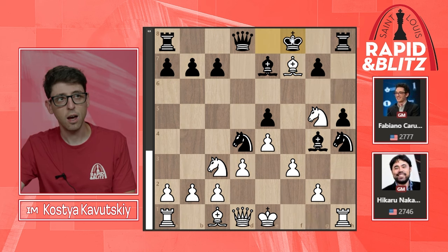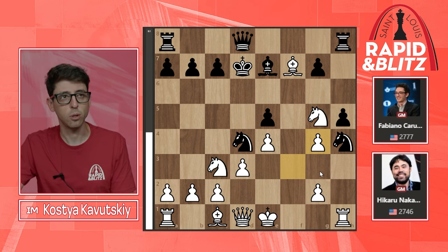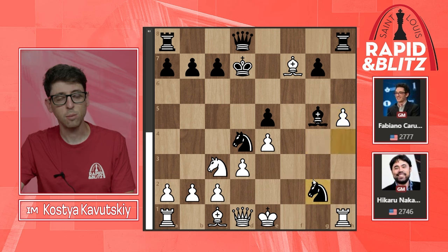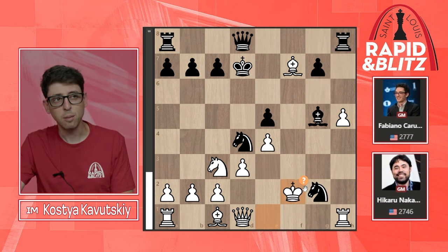Kf8 was the better move; not sure why black rejected this one. Perhaps black wanted to leave the square open for the rook. So we get Kd7, fxg4 — at this point both players are out of their book and on their own, prone to mistakes. White takes the bishop, Bxg5, takes on h5, black takes on g2, Kf2 — all very logical.